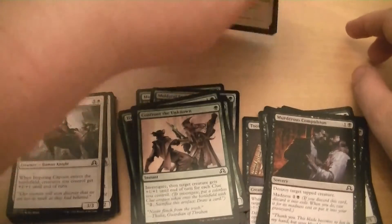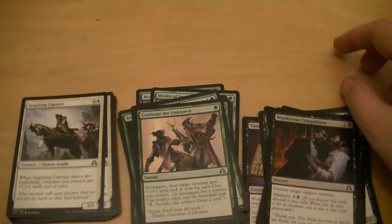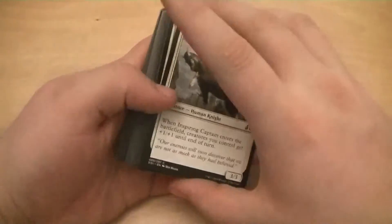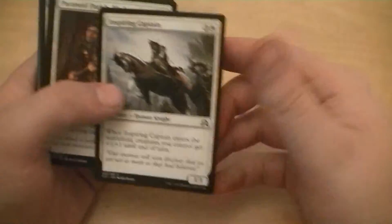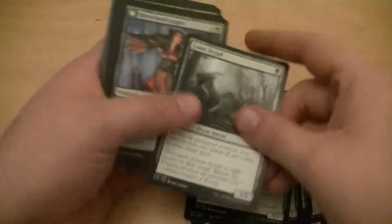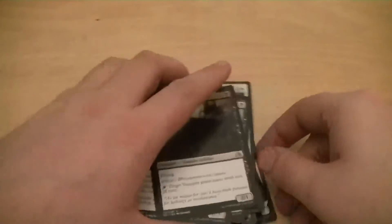Now it's time for the hard part - to go through and pick the cards that I want for this deck. We're going to figure this out together. Inspiring Captain. Counting: 1, 2, 3, 4, 5, 6, 7, 8, 9, 10, 11, 12, 13, 14, 15, 16, 18, 19, 20, 21, 22, 23, 24, 25, 26, 27, 28, 29, 30, 31, 32, 33, 34. So that's almost like my entire deck right there with no land.